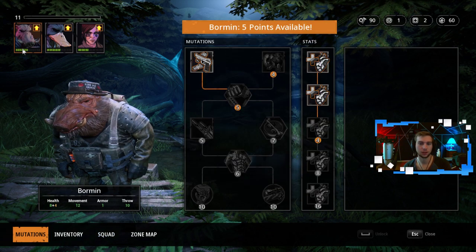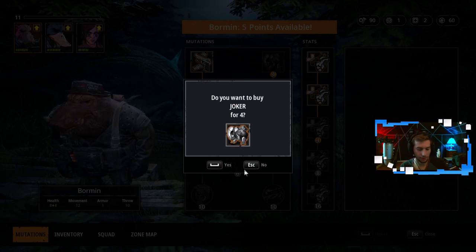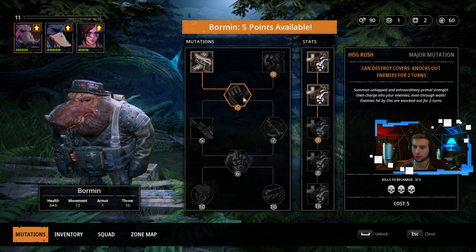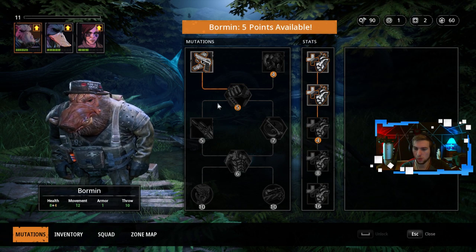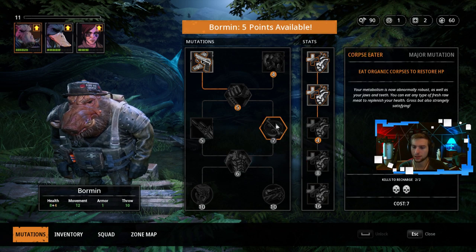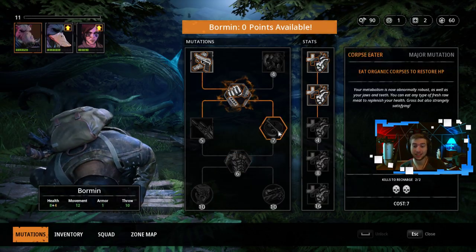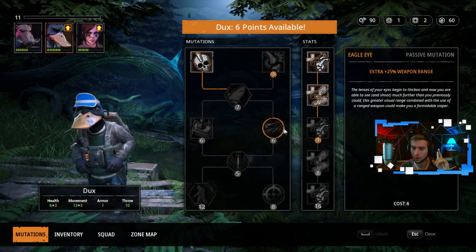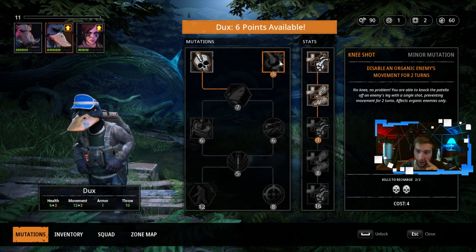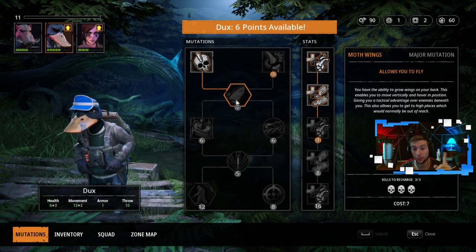Let me go to mutations. Starting with Boromir — I have five points available. I can either do permanently increased health by one, No Escape which draws enemy attention for one turn, or destroy covers and knock out enemies for two turns. There's also fire two using only one AP with minus 25% accuracy, and need organic corpses to restore HP. I'm gonna grab this so I can get to those two. Next character has six points available — permanently increased health by one, or knee shot to disable organic enemies' movement for two turns. I'm saving up for the flight mutation.